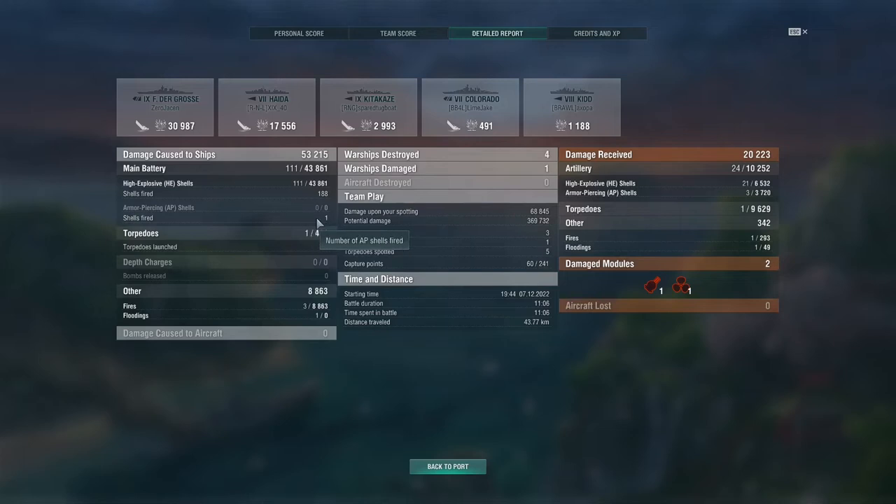I fired one AP shell — I don't even know how that happened. I fired 188 HE shells and landed 111 of them, so Target Practice seems to be helping. My three fires caused almost 9,000 in damage. Flooding did not cause any damage. My potential damage was 370,000 — quite a bit, though I've gone way over that before in Kita.